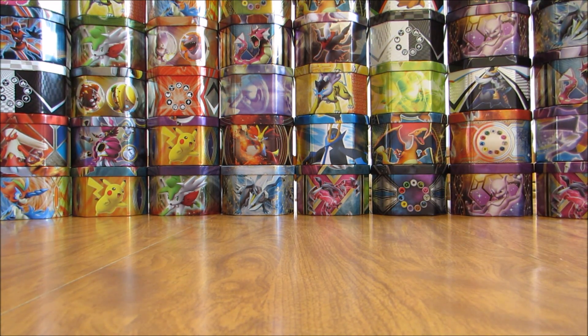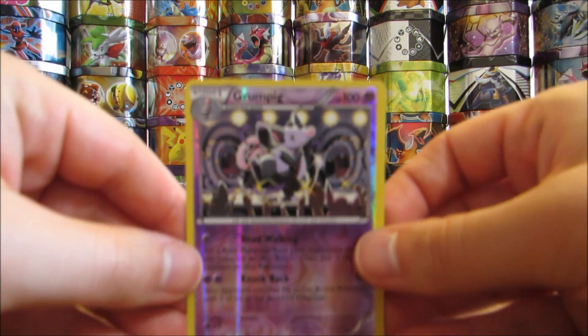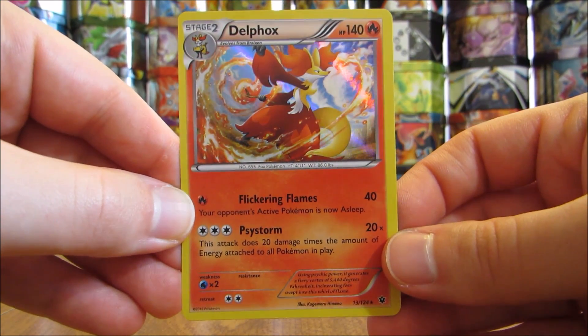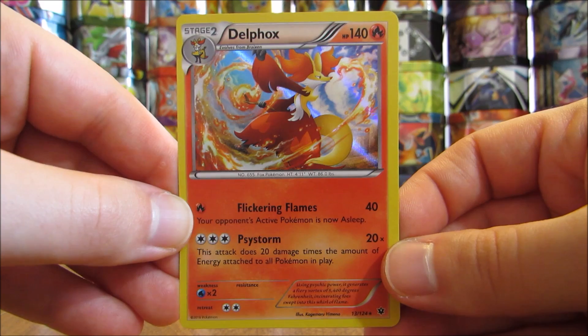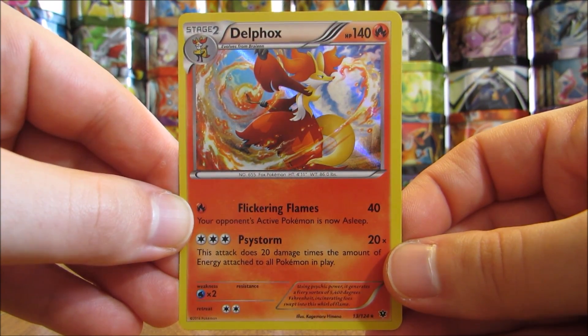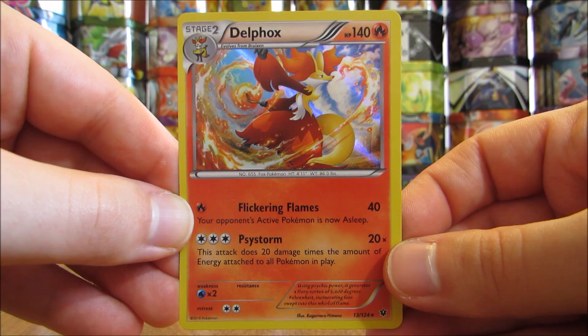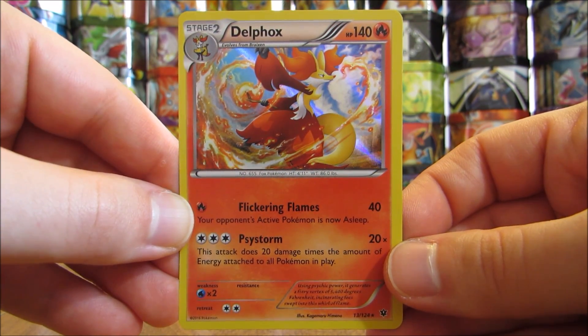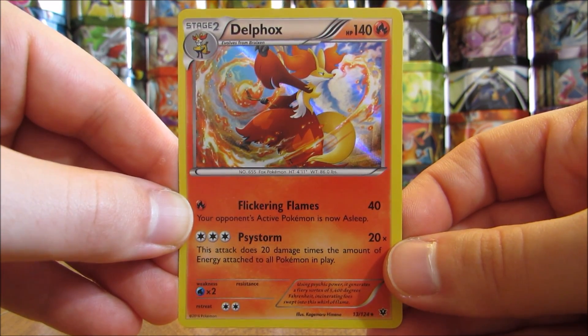A couple of good cards to show here: the rare reverse holo in Grumpig, and then the one holo card out of the three packs in Delphox. So there you have it. Thanks everyone for watching. As always, before you go, check out all the links in the description of this video, including links to my blog, Facebook, and Twitter pages. Stay tuned for more videos. Thank you.